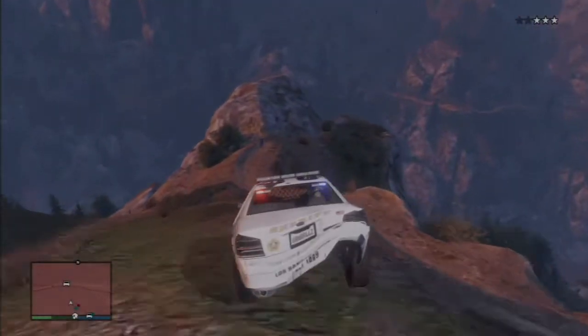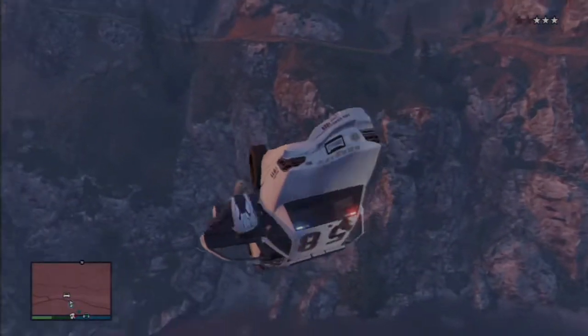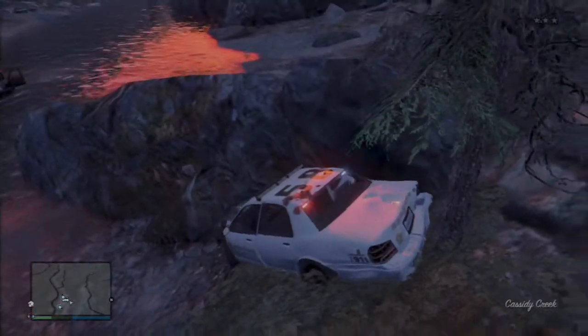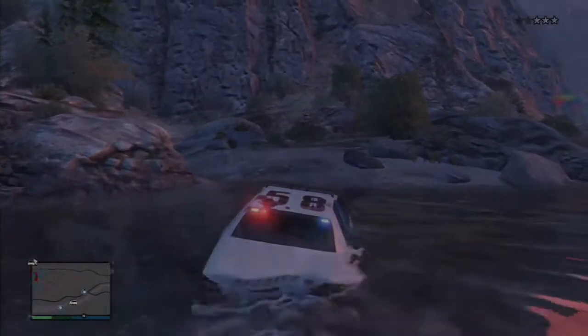First we're going to go off this massive jump. They actually jump out because they have parachutes — I believe I did too, but I went down with the ship and survived anyway. Very non-physics-like, because really that would just blow up a car, but I just drive through the water.